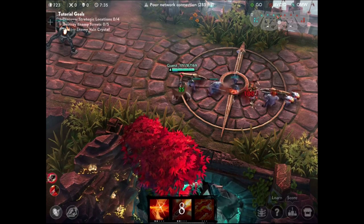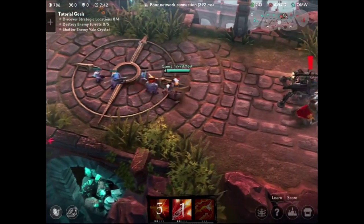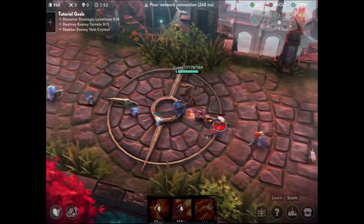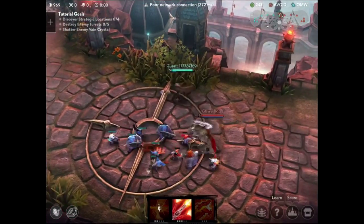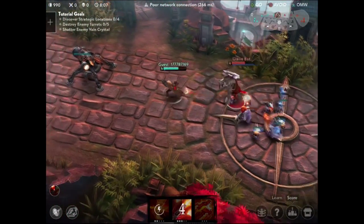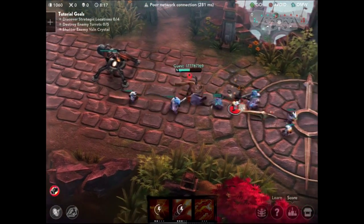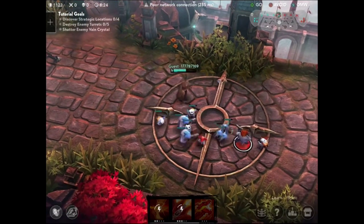Moving to the middle, I'm clearing the wave again and trying to sneak in for a kill — it's not fun if you don't get at least one. I upgrade my abilities. In League of Legends you have Q, W, E, and R — in this game you only have three: Q, W, and R. The R is your ultimate — that dragon ability at the bottom I unlock at level six. Since he knows I don't have it yet, he tries to pressure me, but I do serious damage and he backs off. We clear the wave and move toward taking out the first turret.